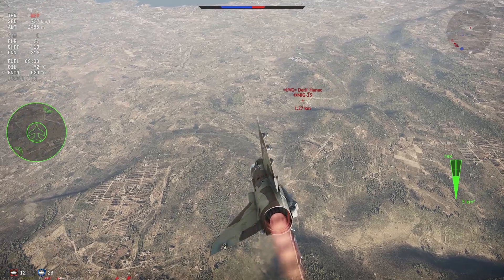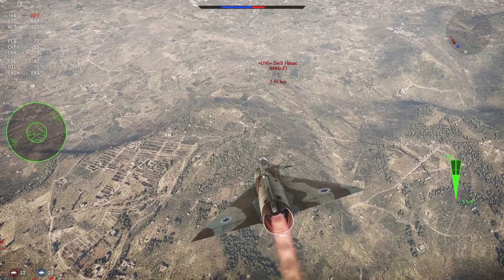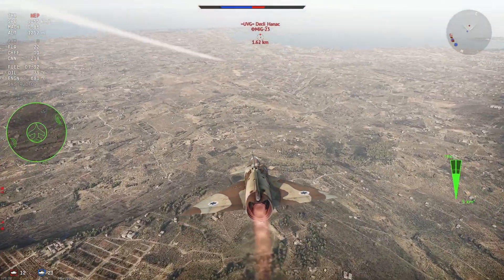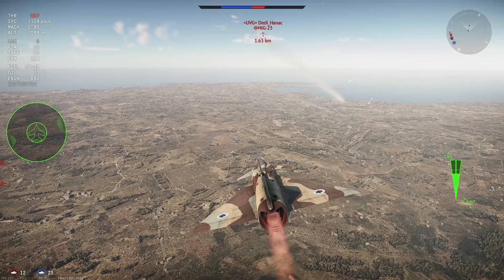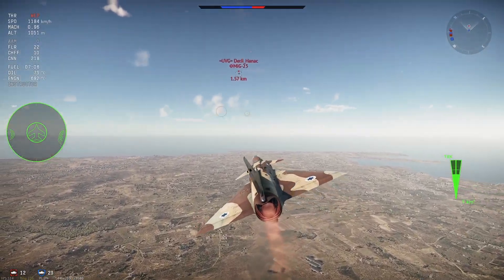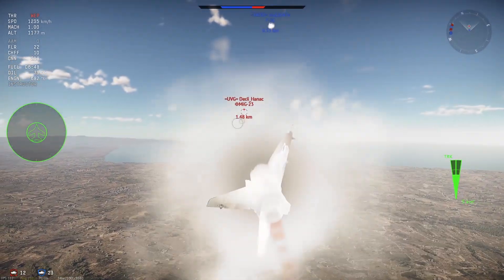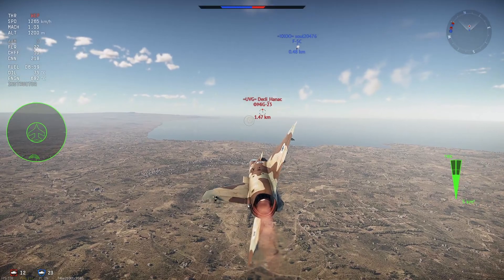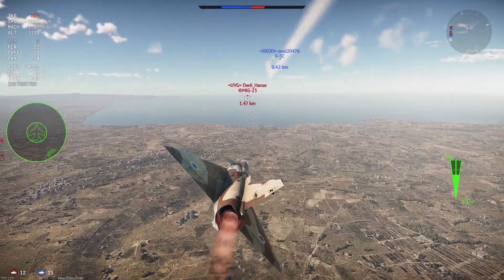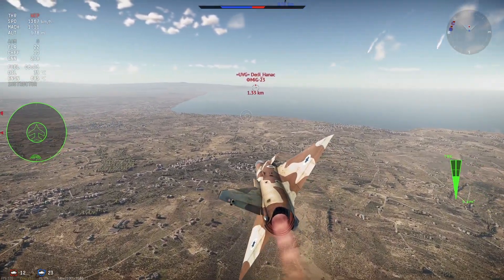The Super 530F has a lower lock range than the AIM-7Es, and the moving target indicator is heavily susceptible to chaff. The Mirage F-5F, Mirage 3C, and Mirage 3 are all 10.3 with the same amount of IR missiles as the Mirage F-1C. Sure, the Magic 2 are nice, but they did not implement its IR counter-countermeasures, so it's really just a Magic 1 that goes for flares even harder at 35Gs.